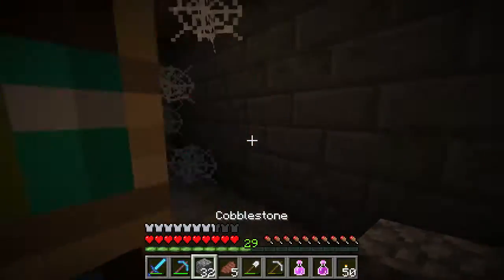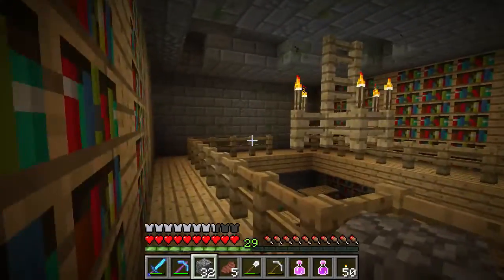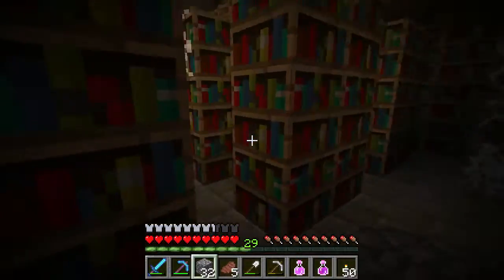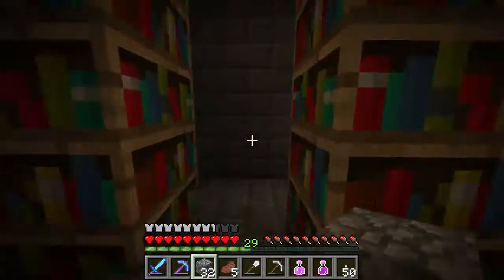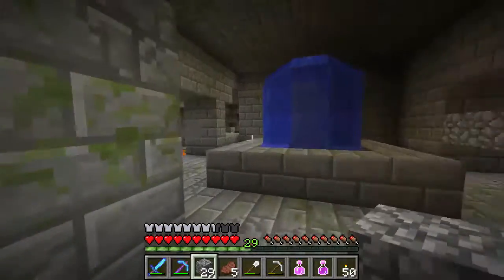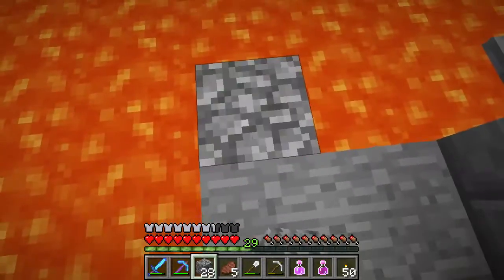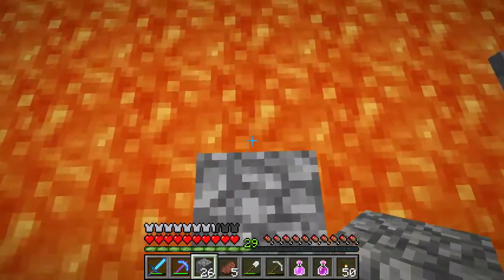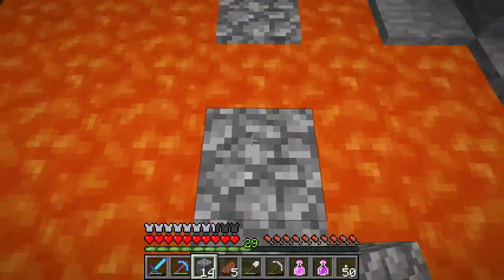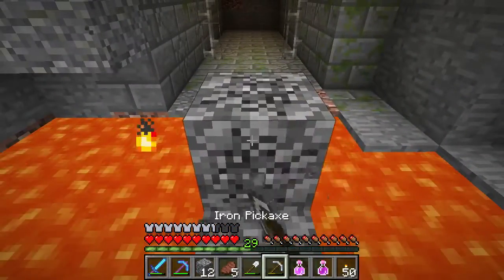We should check if there are other ways into this library, because that means there are other rooms connected to it. It doesn't look like it, but let's check upstairs because there can be entrances upstairs. They have a nice chandelier up here, which I really like about this natural generation. Let's block this off because it's a library and we don't need to be going there anymore.